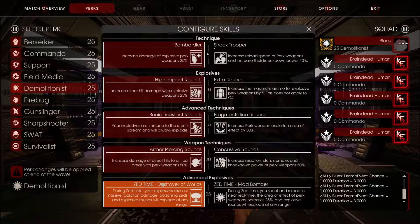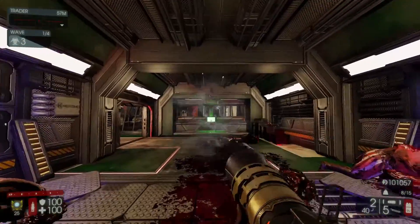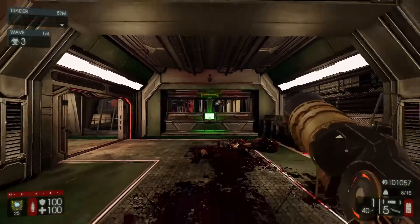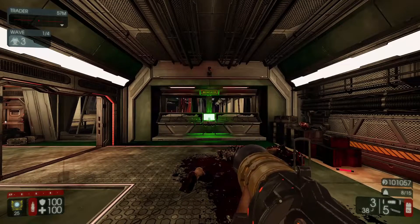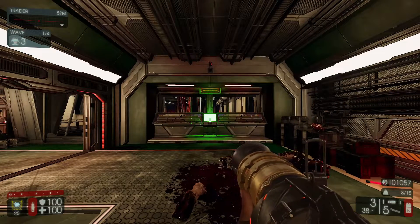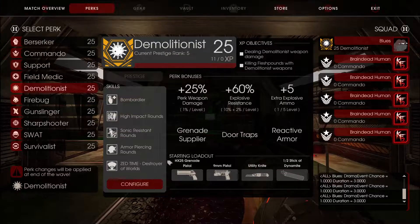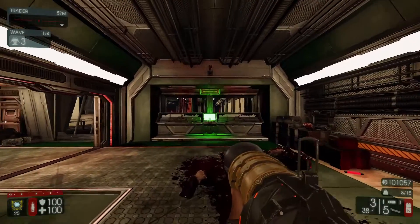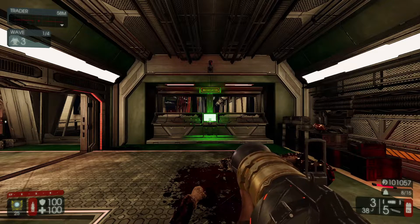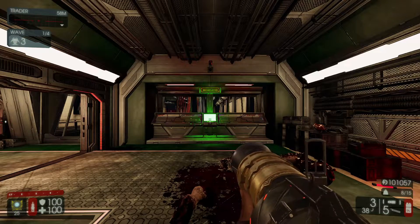When it comes to Zed Time skills, this weapon has good synergy with both Destroyer of Worlds and Mad Bomber, but Mad Bomber is better. Mainly because you can shoot faster, meaning you can fire off more Alt Fires during Zed Time, which is very useful if you're already close to a Big Zed. If you're not close, it doesn't change too much. The explosive damage isn't high enough for Destroyer of Worlds to help much, so unless you're running C4, don't bother with Destroyer of Worlds — unless you just want to nuke everything, which is always tempting on Demolitionist.